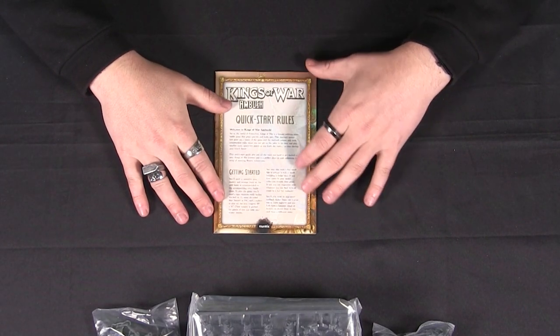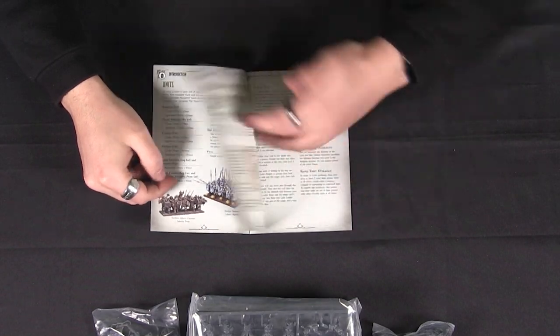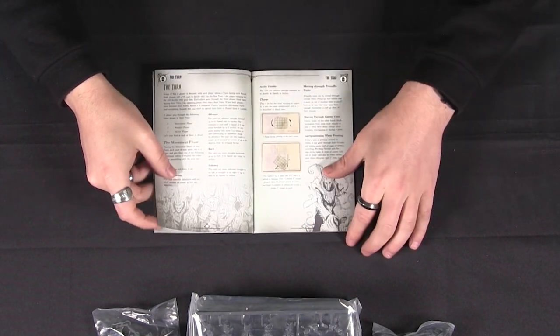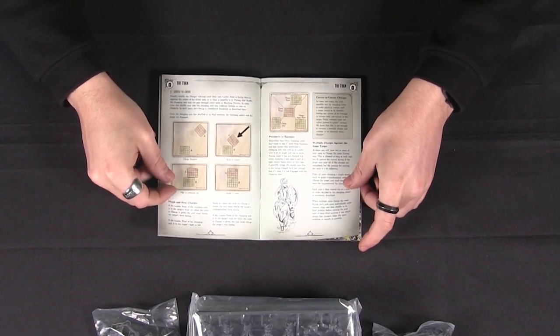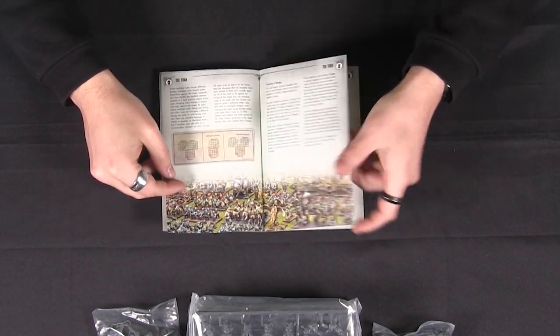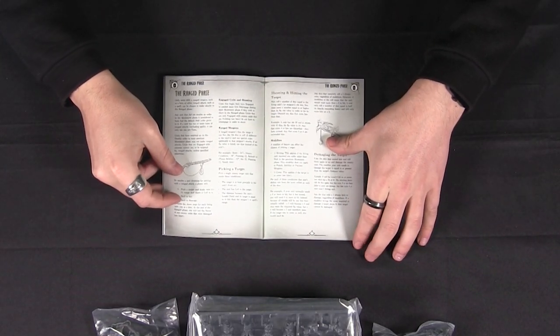There's a quick start guide as well, which includes all the rules you need to get started — everything in this handy little booklet. You're able to flick through it and get gaming straight away. It's also quite handy as a nice pocket-sized reference to have at your table.